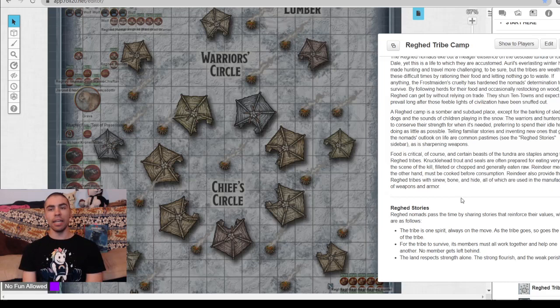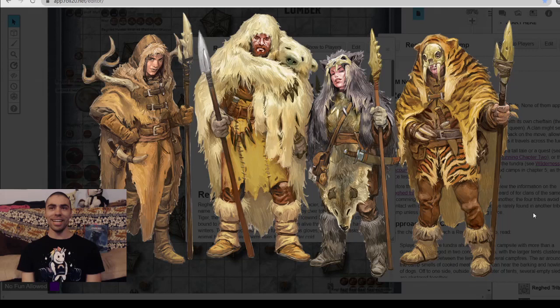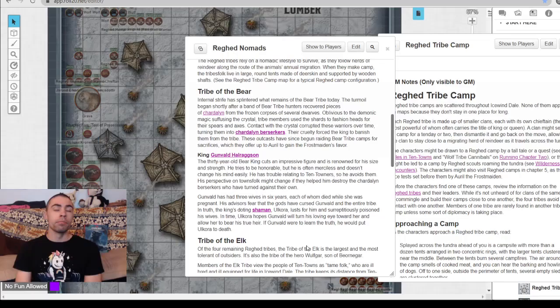We also get good information on ragged stories. Ragged nomads pass time by sharing stories — the elders teach the children their philosophies and spiritualities. Core beliefs include: the tribe is one spirit, always on the move; as the tribe goes, so goes the spirit of the tribe; for the tribe to survive, its members must all work together; no member gets left behind; the land respects strength alone — the strong flourish and the weak perish. These are the ideals pressed upon the ragged nomads, allowing them to survive in the harshest times. Showing off here, we have the tribe of the elk, the tribe of the bear, the tribe of the wolf, and the tribe of the tiger, each with their own distinct personalities and traits.